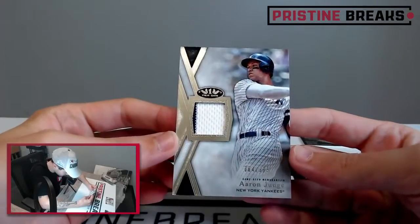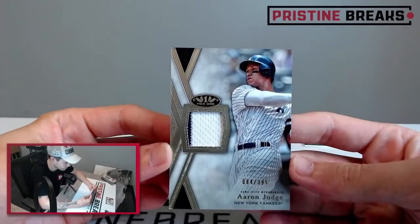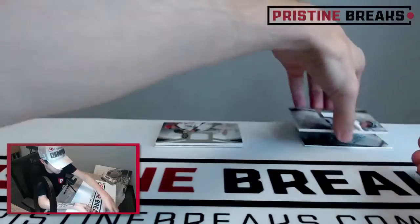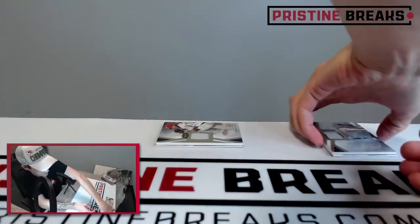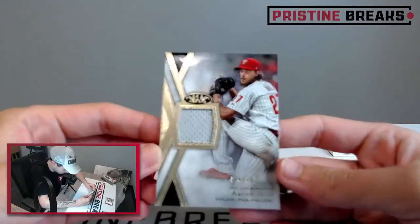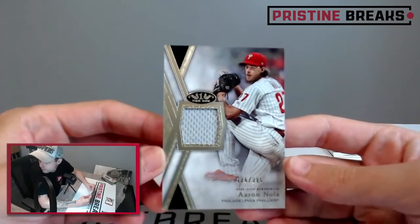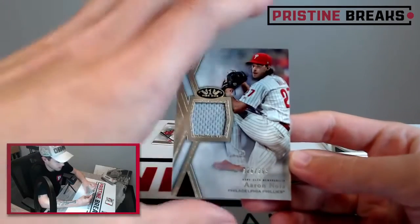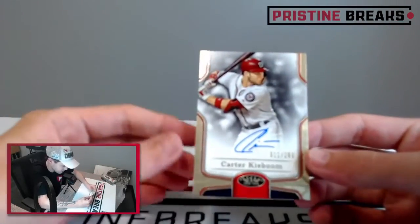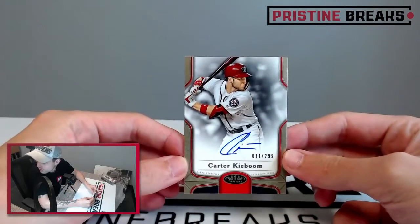84 of 395 — Aaron Judge relic. Nice. Then we've got Aaron Nola, 126 out of 395, from the Phillies — pitcher. And our last card, another auto, 11 out of 299, Carter Kaibum. Nice. Sweet.